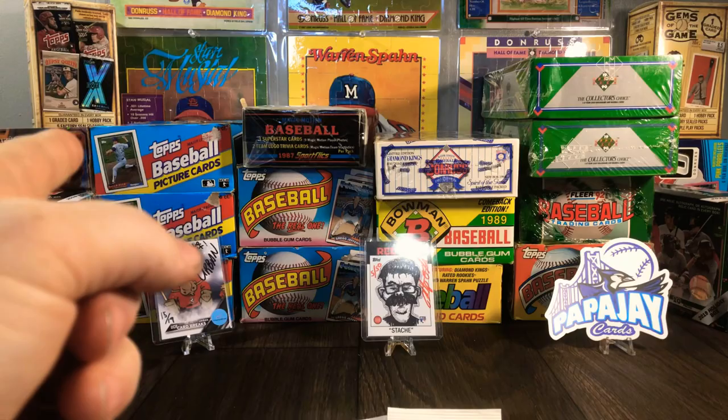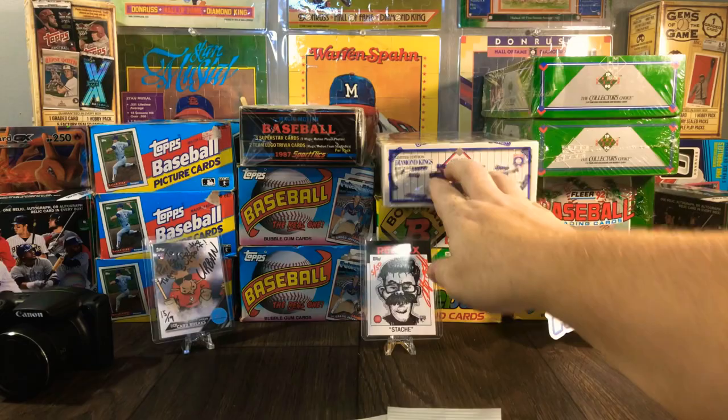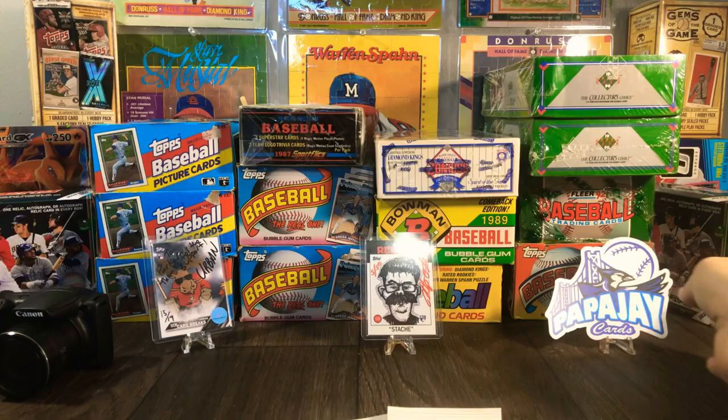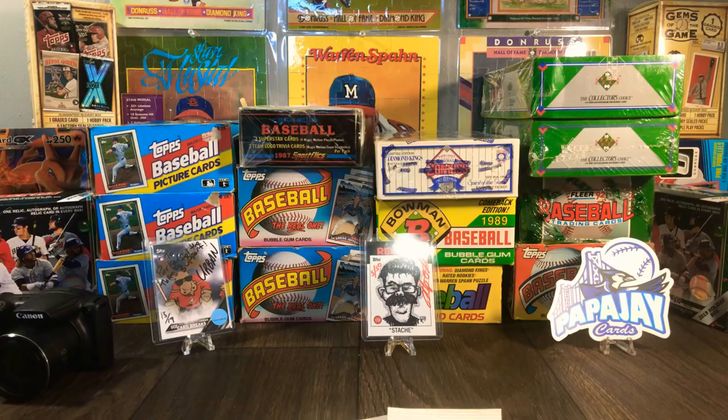And today, as you can tell, I ended up picking up some '92 Tops and some '89. I got this Donruss '93 box from the shop — I've been really anxious about opening that. I got an '89 Bowman, picked up a '92 Fleer. If you can see behind here, I got another one of Tops. And then I picked up two '90 Upper Decks just to kind of break some random stuff coming up soon.